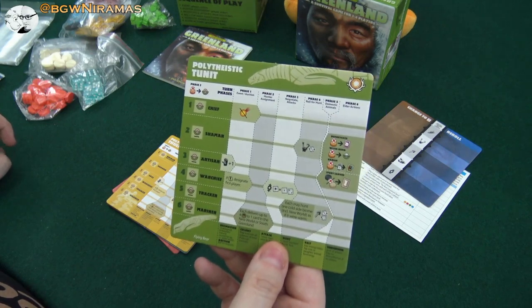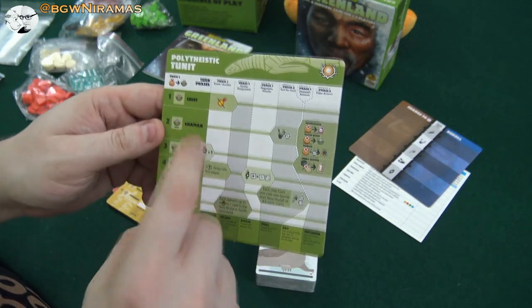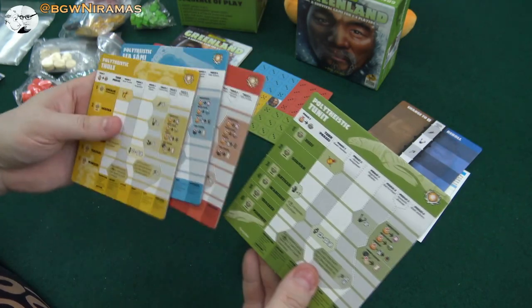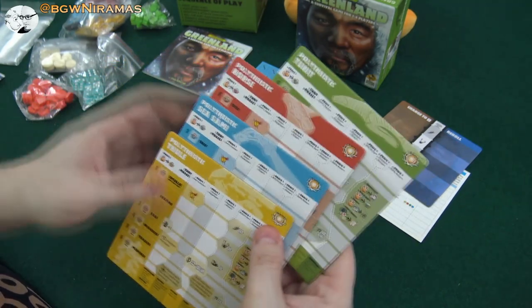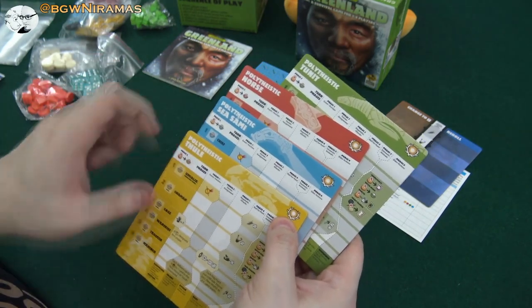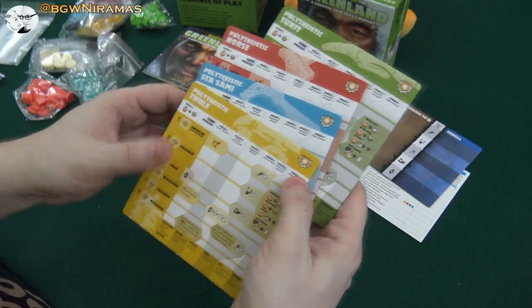Paleo-Arctic Thule — I probably don't pronounce that correctly, but anyway. Chief, Shaman, Artisan, Warchief. I think these are the player boards actually — four colors. There's the Norse, the Sea Sami, and the Thule. I guess they have different kinds of abilities, actions and all that.